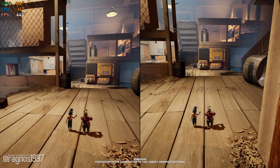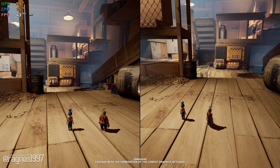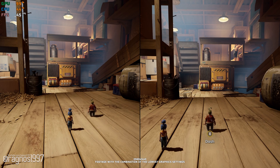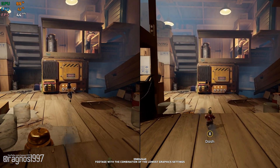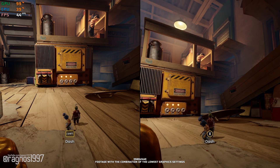Jumping into It Takes Two, everything felt oddly familiar, as if I've seen something like this recently. Then I realized that I actually covered a very similar game, A Way Out, here on the channel. And yes, indeed, It Takes Two and A Way Out are both developed by Hazelight Studios. I must say that these guys know what they are doing and I'm sure that many people are going to enjoy a game like this.